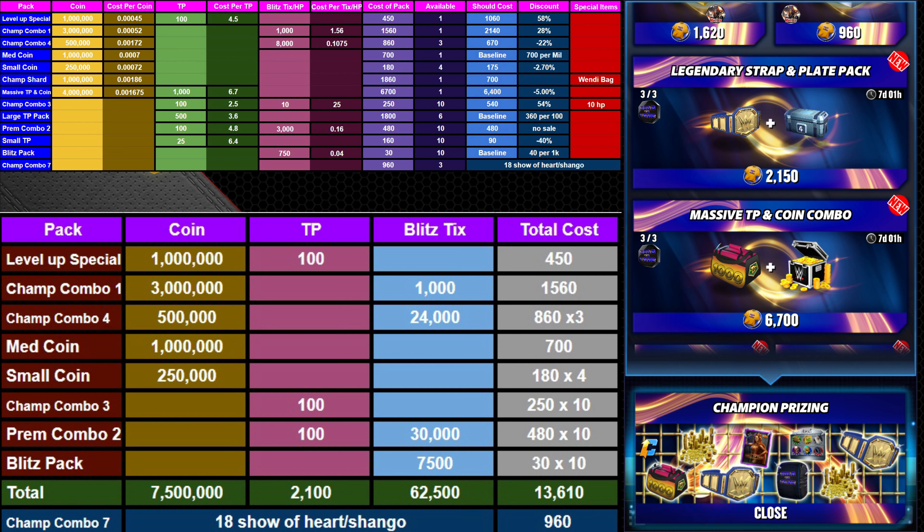On the top of my screen you'll be able to see the values and point totals of what the stuff is worth. The best value this month is the Level Up Special — you can only buy that once: 100 TP, a million coin, 450 t-shirts, a spectacular deal at a 58% discount. The Champ Combo 1, which gives a thousand blitz tickets and three million coin, is also great value at a 28% discount. Champ Combo 4 is unfortunately not a very good buy, but I will be buying it anyway because it is worth 24,000 blitz tickets.